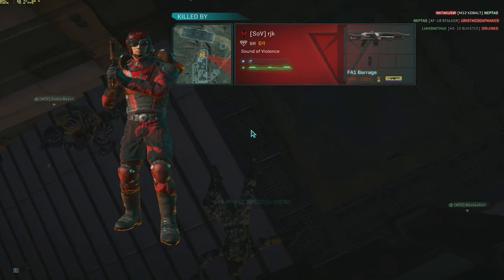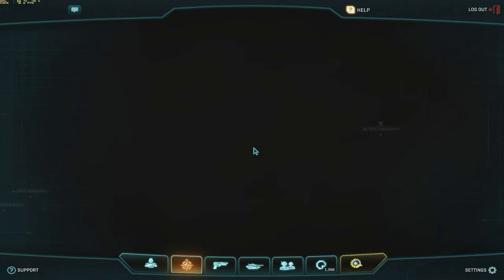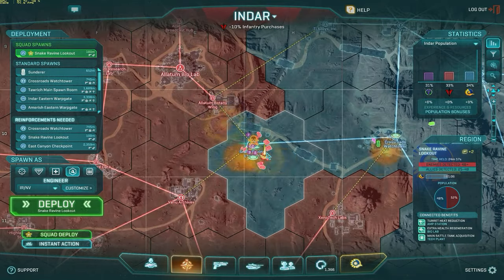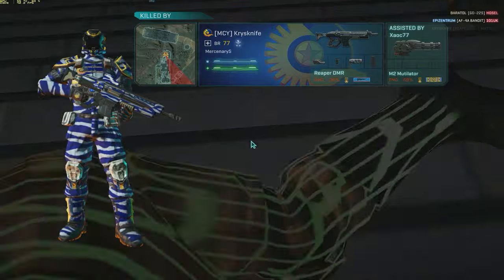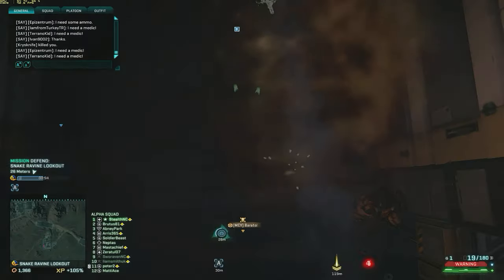In this first part of the gameplay I just want to show you a little bit of the power of support and the importance of it. Engineer is probably the weakest combat class unless you really like the weapons, but then you're probably better off as Light Assault. But it is extremely important in teamwork, and that's why I started using it. I actually switched from Heavy Assault because I didn't like the introduction of lock-on missiles.